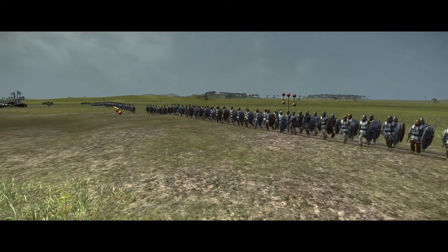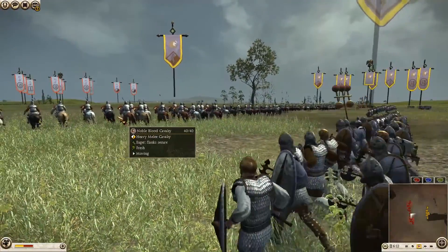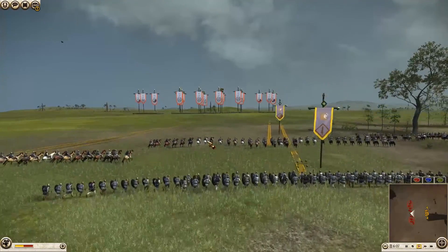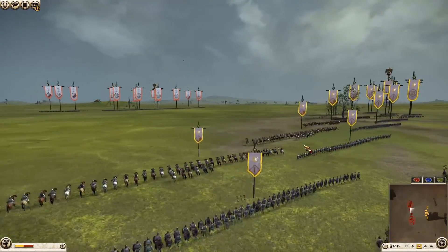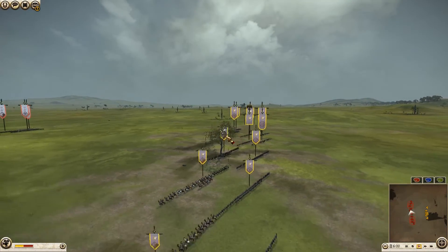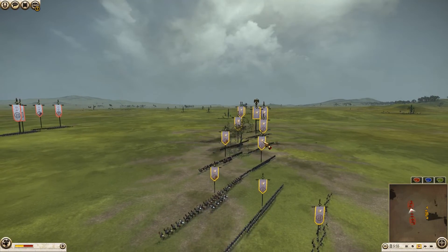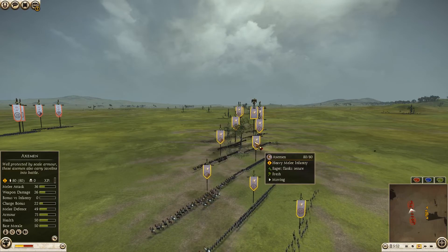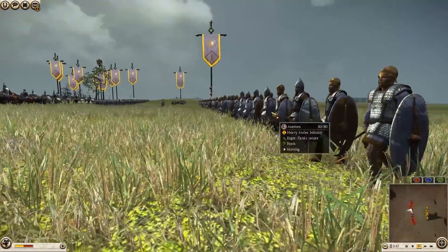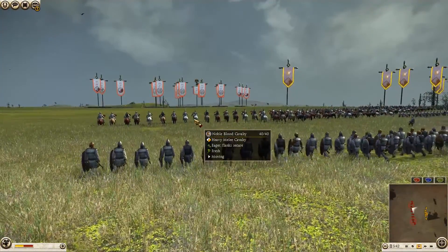I'll be playing up against Spybed. I brought a faction I don't tend to bring too often — I wanted to give them another go. These heavy melee cav in the form of these Noble Blood Cav are going to be a useful tool in this match. I do have four of them — four in the center backed up by four Axemen. What is the charge bonus? 22, so it's not bad. I'm mainly relying on the armor piercing of these units to finish off the job that I start with my heavy melee cav.